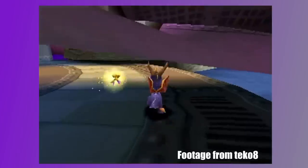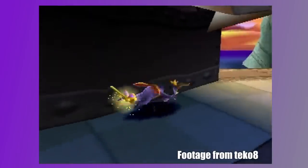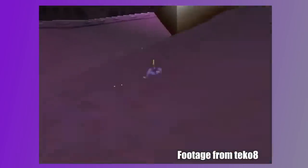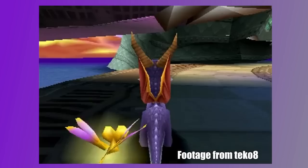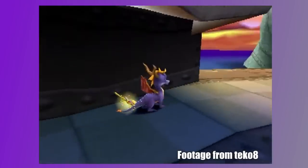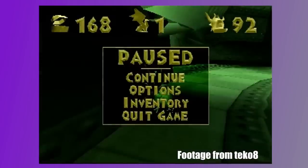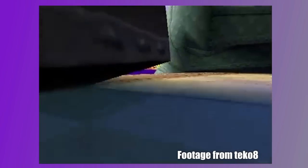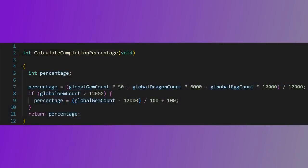I said earlier that this won't change any category much. Why is that? Let's look at 120% — not the category, I mean the actual number. What does 120% mean? Have you ever noticed that 100% completion in this game needs 12,000 gems, 80 dragons, and 12 eggs, but then all of a sudden at the end, the last 2,000 gems equals 20 more percent? That doesn't add up. This game has a funny way of calculating your percent completion — it depends on how many gems you have. If you have 12,000 or fewer gems, the formula makes sense. As soon as you have more than 12,000 gems, the designers assumed you must be in loot at that point, which means you must have collected everything else anyway, so they changed the formula. If you have 12,001 or more gems, the percent completion formula only looks at your gem count. It's a simple equation that adds up such that 14,000 gems equals 120%.